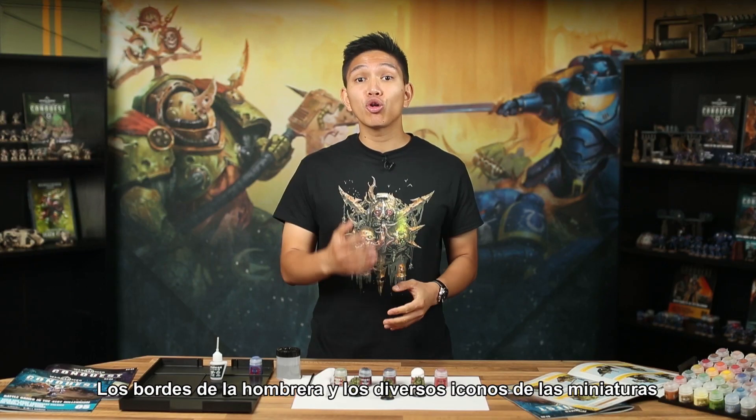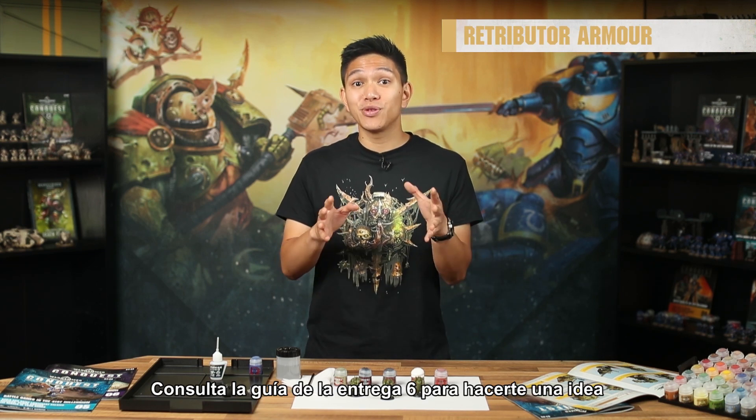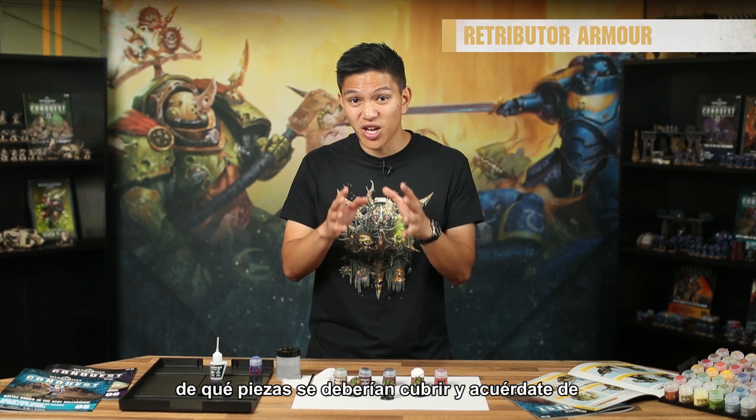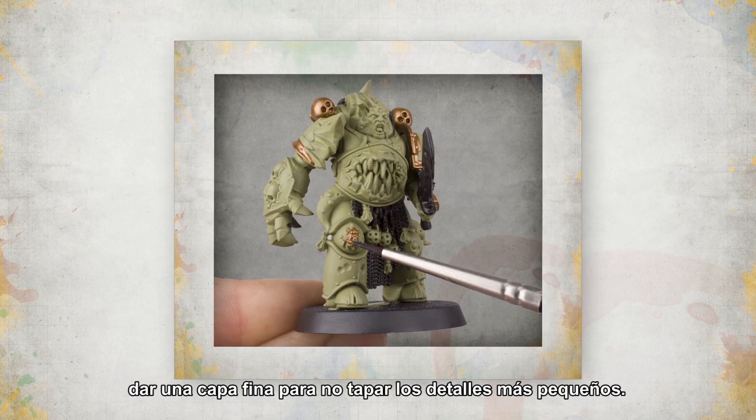The power pack ventilators, shoulder pad rims and various icons on the miniatures can be painted in Retributor Armour. Check out the guide in Issue 6 for an idea of what parts this should cover. Remember to keep your paint thin so you don't obscure fine details.